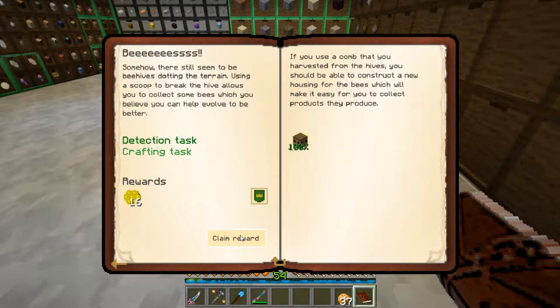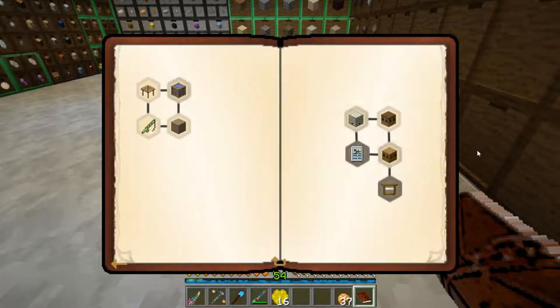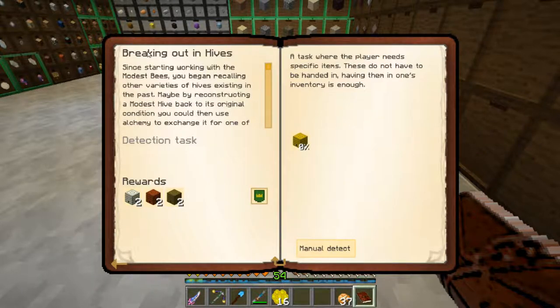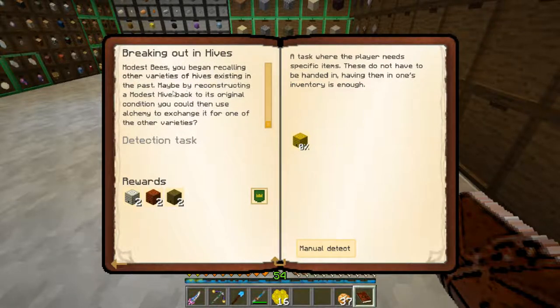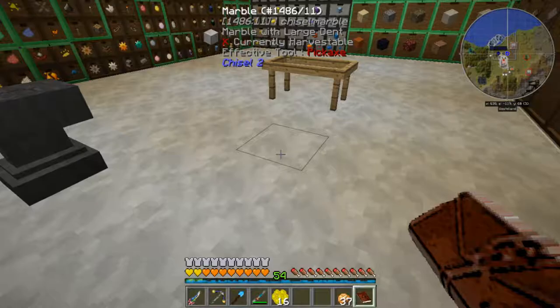We get 16 parched combs for that reward. Now let's see what breaking out in hives is. Since starting working with modest bees, you began recalling other variants of hives existing in the past. Maybe by reconstructing a modest hive back to its original condition, you can use alchemy to exchange it for one of the other varieties. So it wants us to get a modest hive.